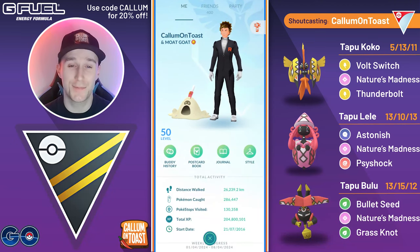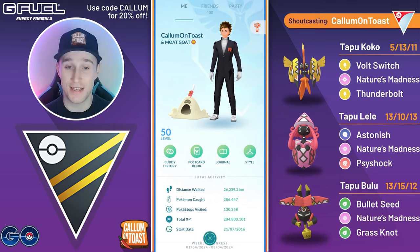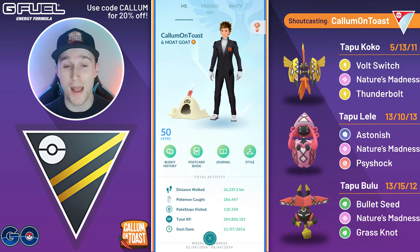What's up everyone, I'm CalamonToast, and as promised, in today's video I'm going to be showcasing Tapu Koko, Tapu Lele, and Tapu Bulu in the Ultra League, all running their newly introduced signature move, Nature's Madness. And let me tell you, I wasn't expecting to do very well with this team, but these Pokemon are actually really strong against the current meta.